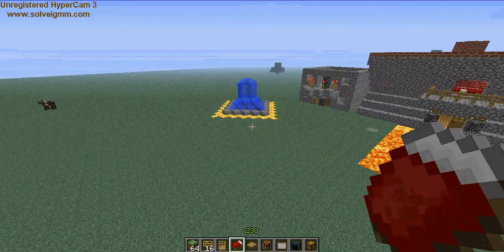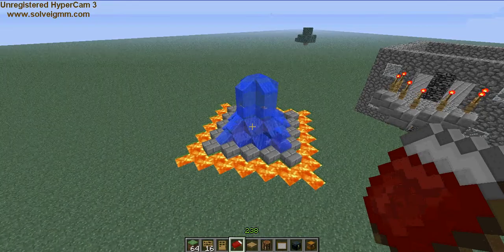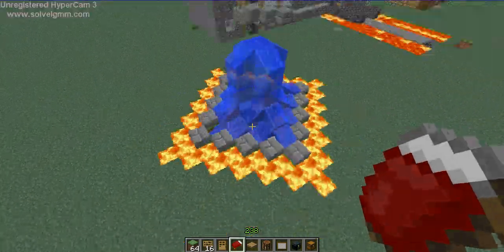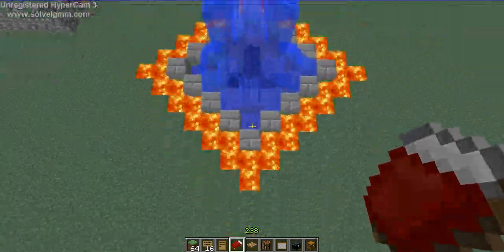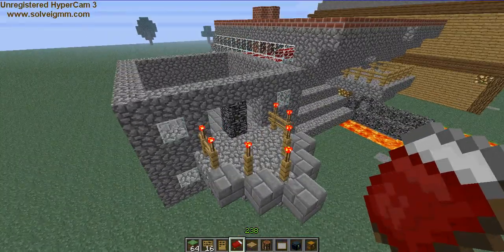First of all, let's start off with the small one — got a little water fountain. Didn't take that long, it took a bit longer than I thought to make it and then put the lava around it.